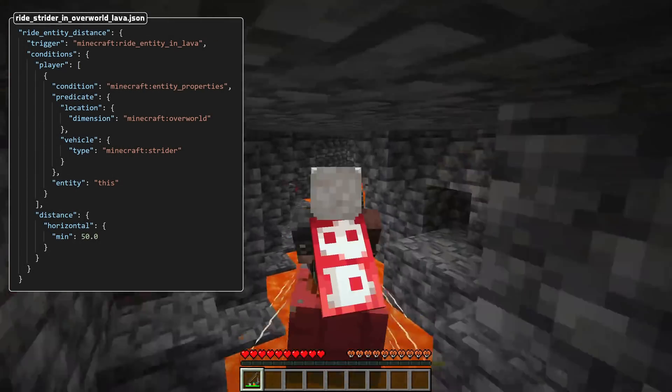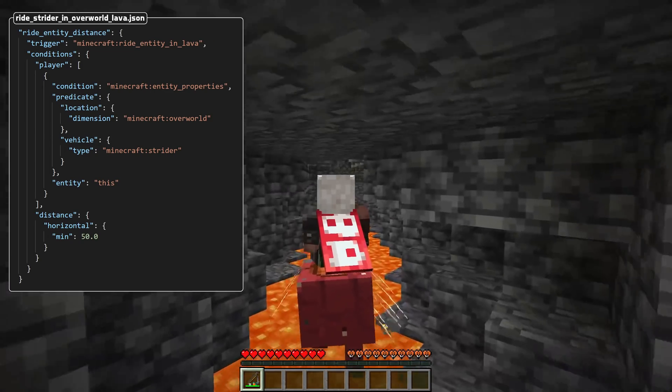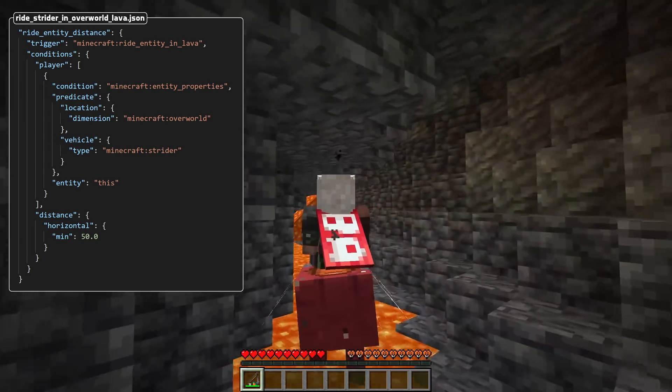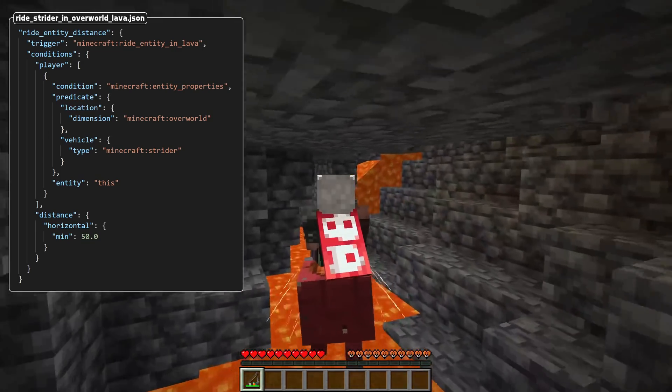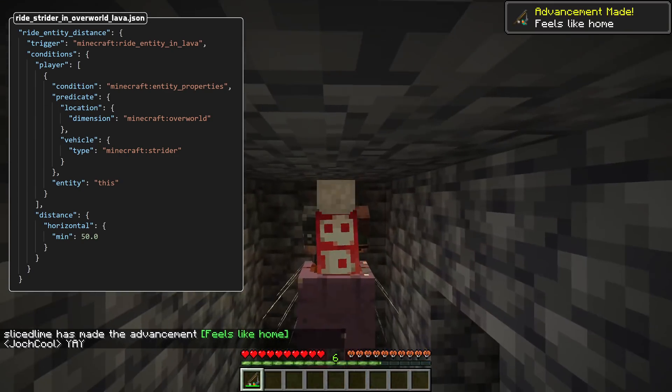The second new trigger is called ride_entity_in_lava and triggers every tick when a player rides an entity in lava. It has three conditions, which are exactly the same as for the fall from height trigger, but the start position is the first position where the ridden entity was on lava and the distance is to where the player is currently at.